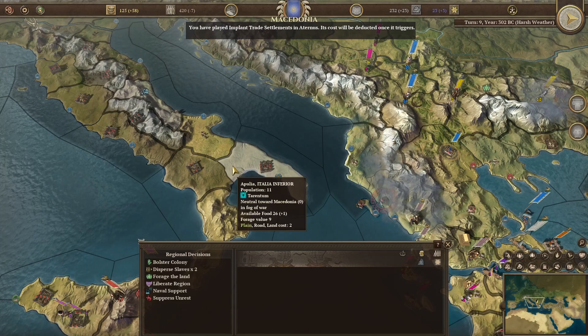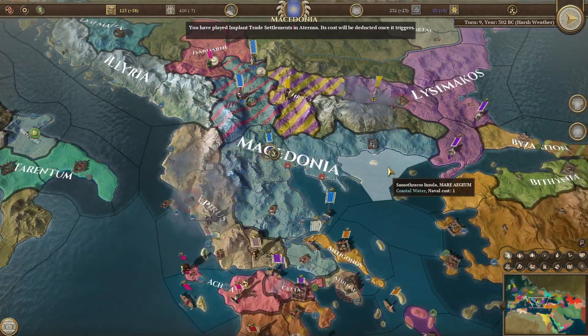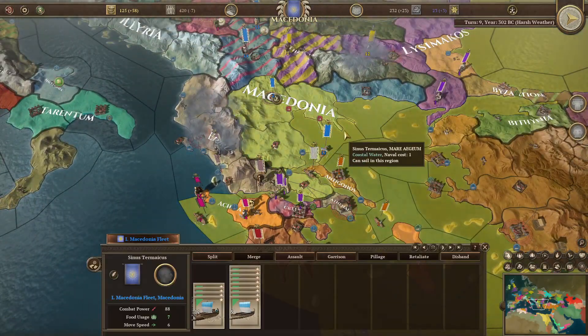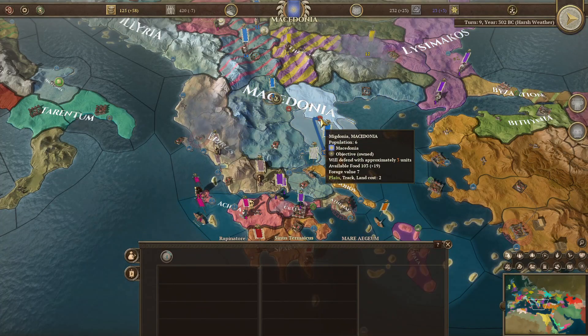That's expensive — it is 175. It gets deducted once it triggers, which is fair. We aren't going to spend anything on that now. Where's that bloody Ptolemaic navy? It's pissed off somewhere. Why are we blockaded here?